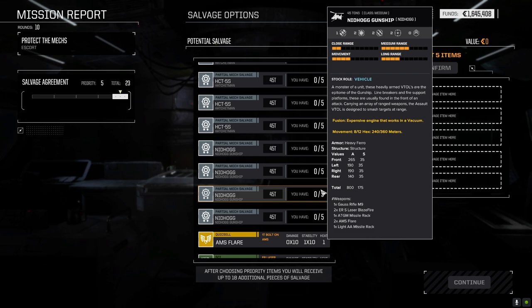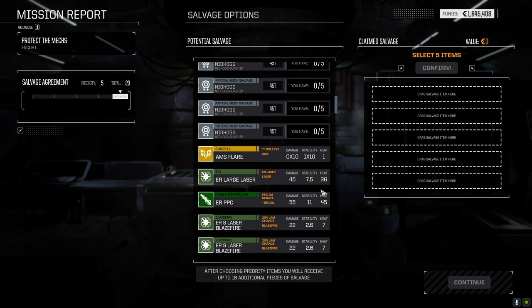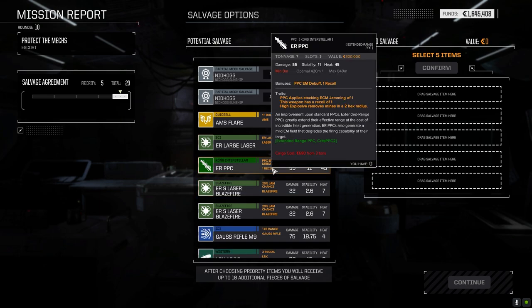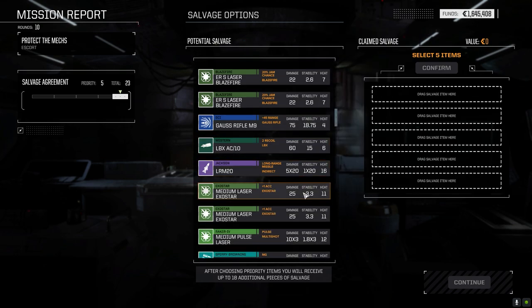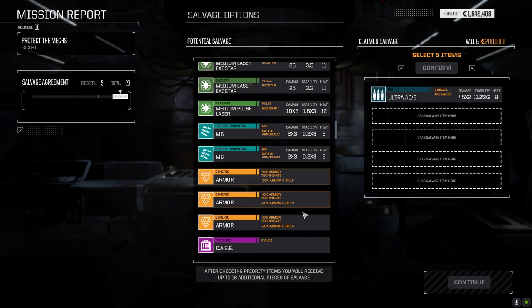An ER PPC might be good for the Halopolis too. I like the idea of using a laser more than a ballistic weapon - one, there's no ammo; two, it's lighter; and three, we have an amazing amount of heat sinking capability so heat is not a factor. It makes way more sense to put a nice big massive laser on that thing. I'll get the biggest ballistic weapon I can but I'm leaning more towards a nice big laser weapon. Taking the ultra five.